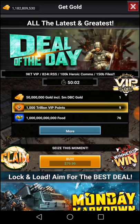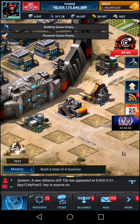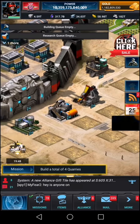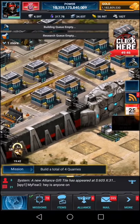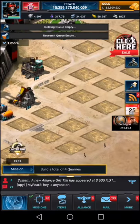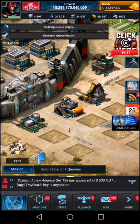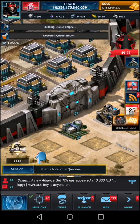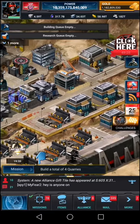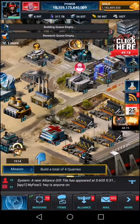Hello everyone, this is Mr. Mustache from Gaming is Aiming. In this video I'm going to talk about buildings — a lot of people are asking what to build in their base. For the farms, as you see here, I have only one of each: one for oil, one for stone, one for iron, and one for food.